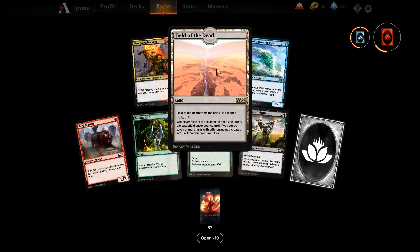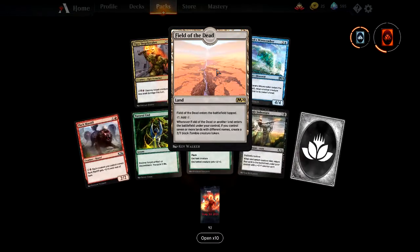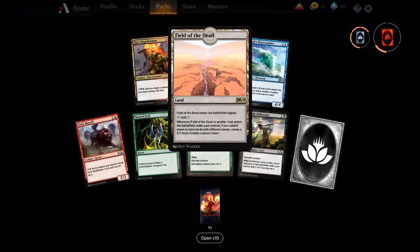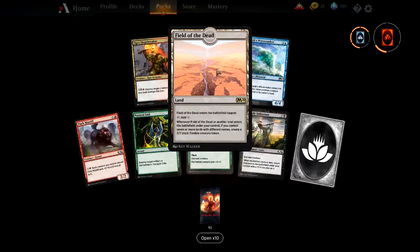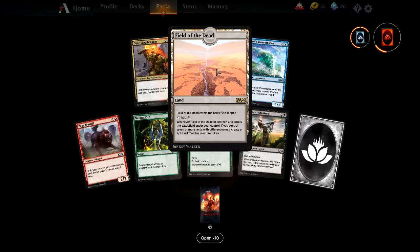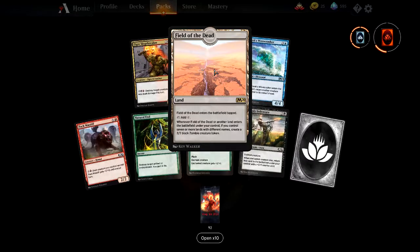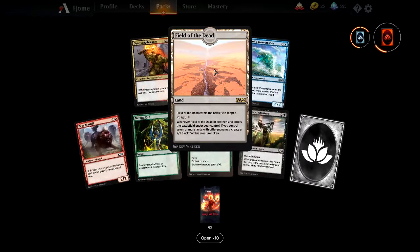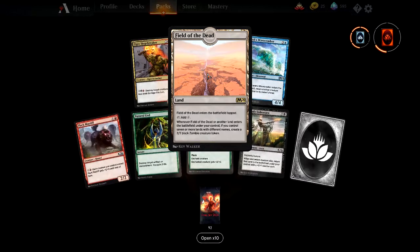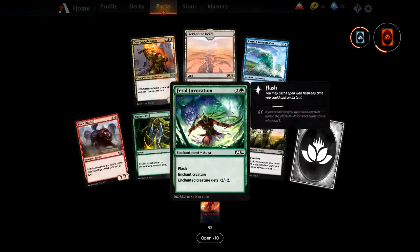Field of the Dead — when it enters the battlefield tapped, adds colourless mana. Whenever Field of the Dead or another land enters the battlefield under your control, if you control seven or more lands with different names, create a 2/2 black zombie creature token. That's interesting but difficult — it's got to be seven or more lands with different names. In a multi-colour or gate deck with jewels it might work, but the game could be over before you start producing tokens.